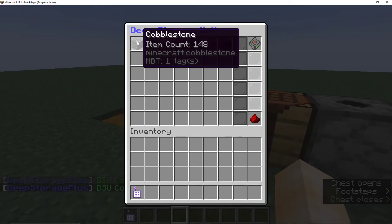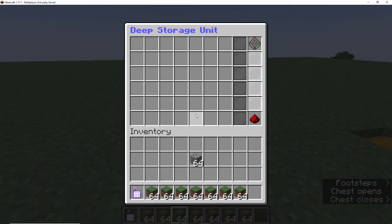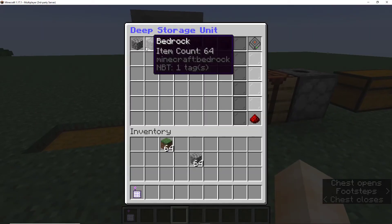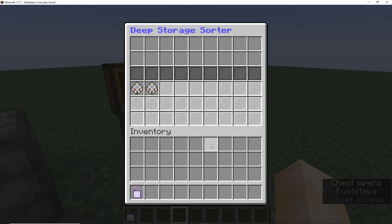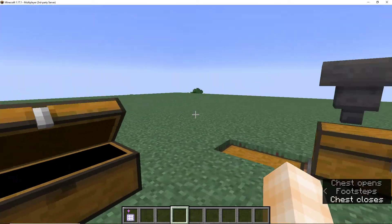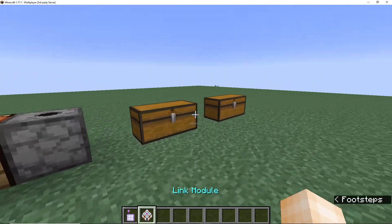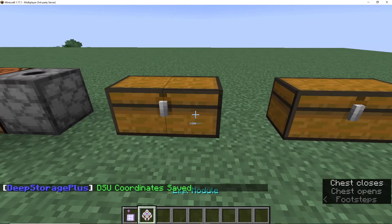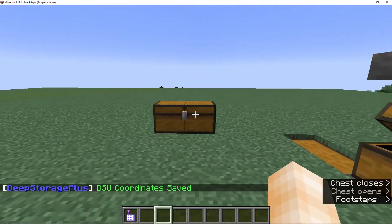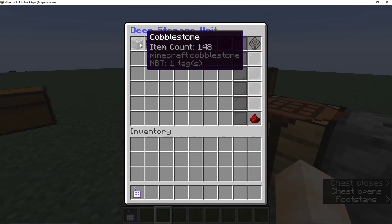Now that the link modules are in, I want to sort for cobblestone in one DSU and grass in another. One DSU has 384 grass and 84 cobblestone. I put them in — they are gone. Now we have 148 cobblestone and 448 grass sorted correctly. Another cool feature is that you can link sorters together. If you run out of space, you can link a second sorter, and when you want to sort cobblestone and grass, simply put them into the linked sorter and they'll be distributed.